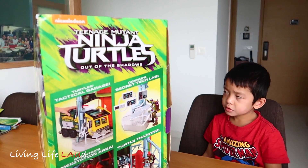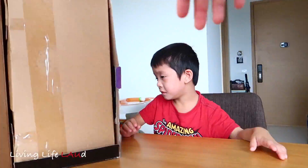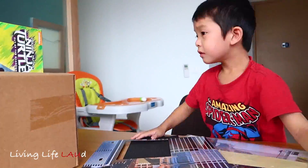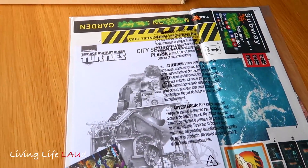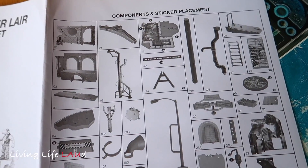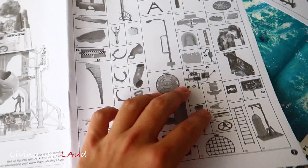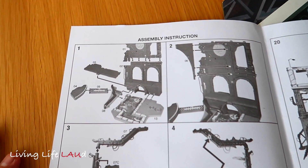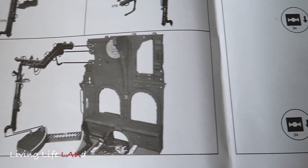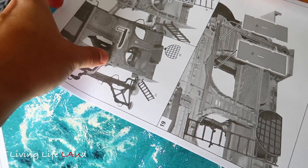Shall we take it out of the box? Yeah. So here are the instructions and some of the stickers. In the instructions manual, you see the different components in the sticker placement areas. Going to the back, you see the assembly instructions. It seems it's quite complicated, so I'll probably have to do it for Ethan. This is the other page of it.